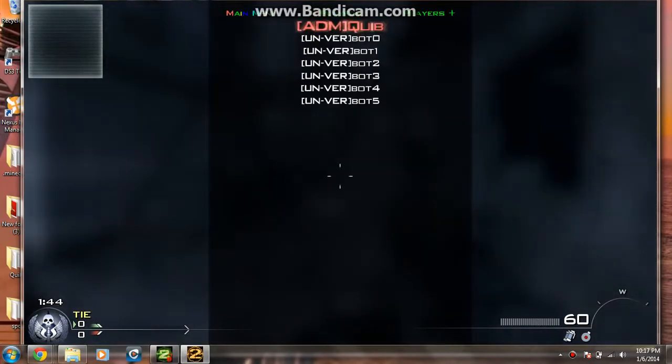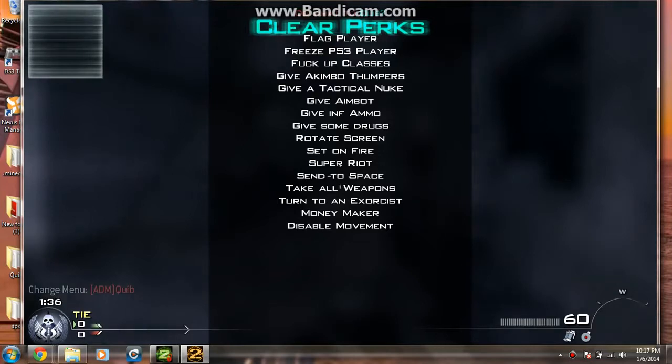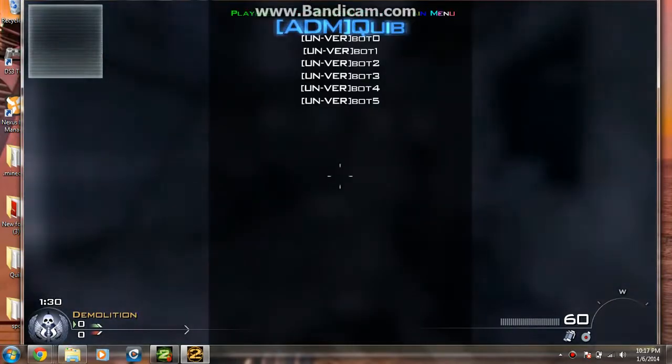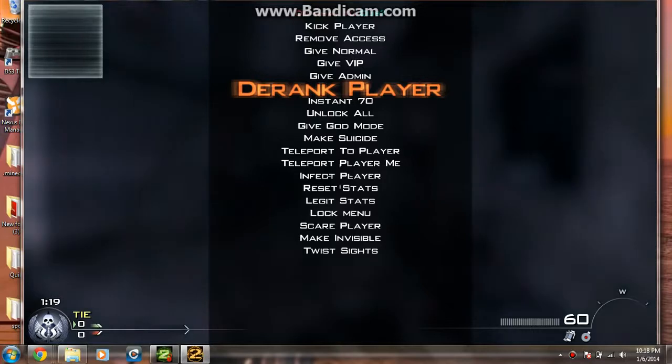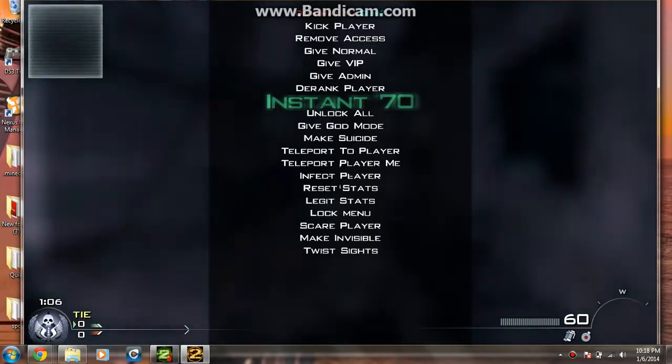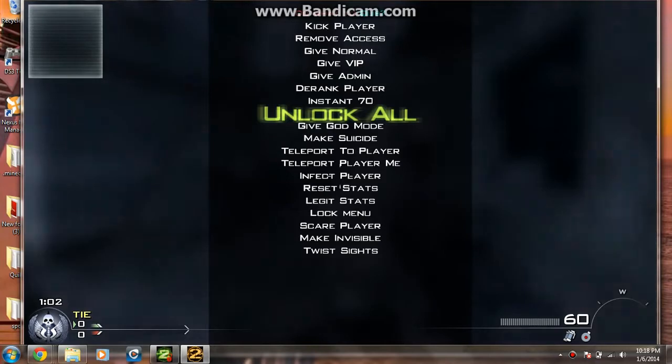To scroll through the menu sections you hit 3 and 4, so you can get to Players and Players Plus. Players Plus has things like clear perks, flag player, screw up classes, give akimbo — stuff you can do to help or mess with a player. You can de-rank them, which clears their stats. Instant 70 gives them instant level 70 — they can leave, prestige, and come back. And Unlock All gives them everything.